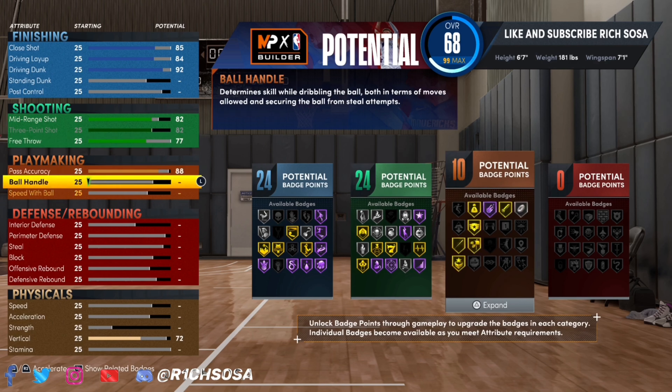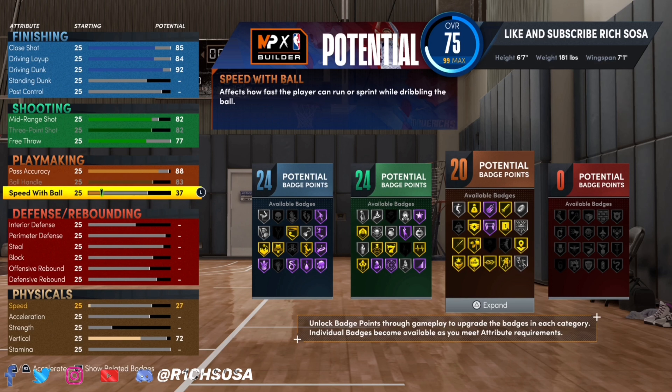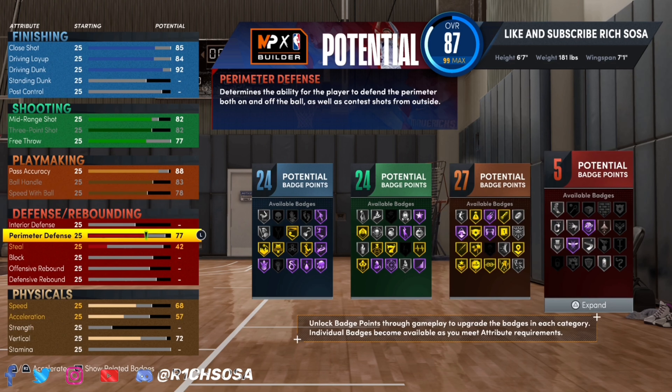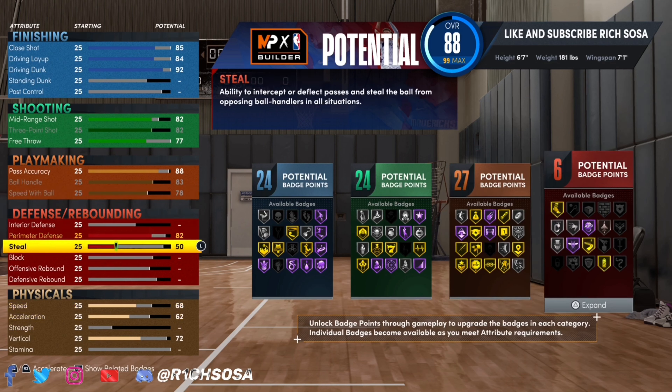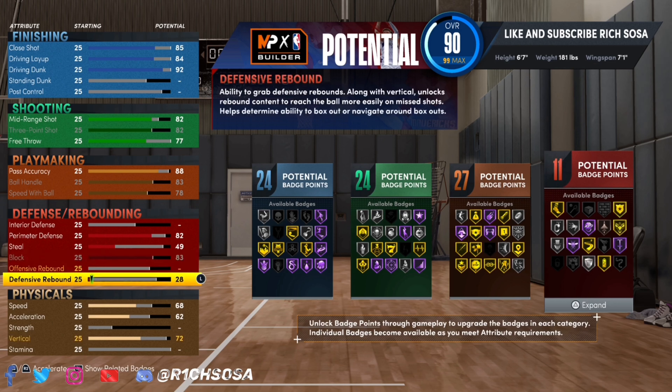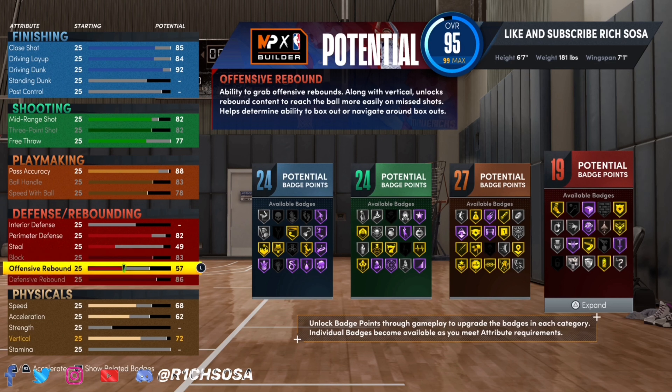For playmaking, max out your ball handle and speed with ball, and go with an 88 pass accuracy — that brings us to 27 playmaking badges. Then we get into what actually makes this a two-way build.